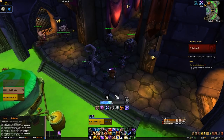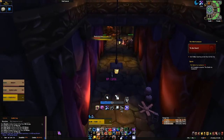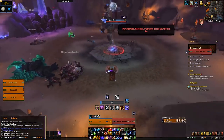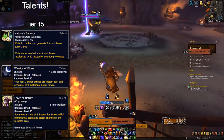I'm going to go through and explain all the talents, when to use them, and when they should be taken. Talents are the most likely subjects to change, so I recommend checking the description to confirm none of the rows have changed before following this advice. Let's jump into the tier 15 row: Nature's Balance, Warrior of Elune, and Force of Nature.